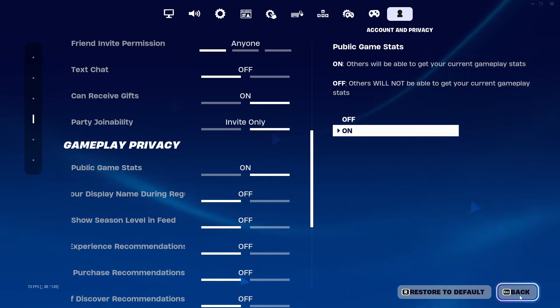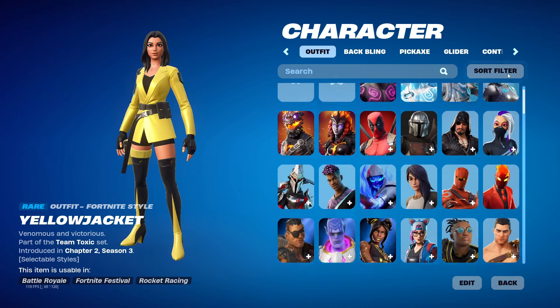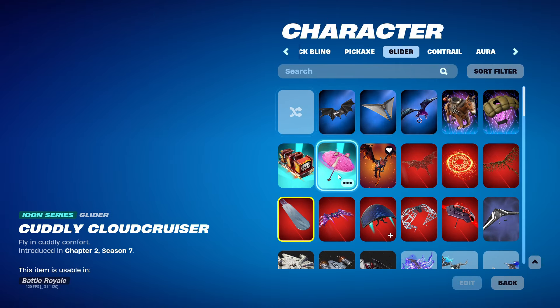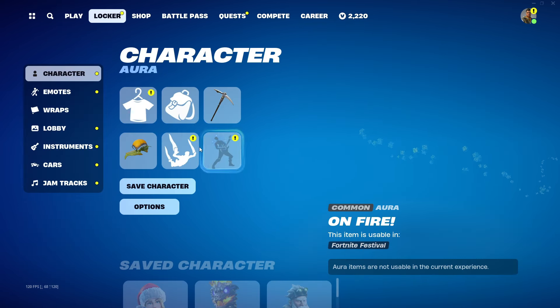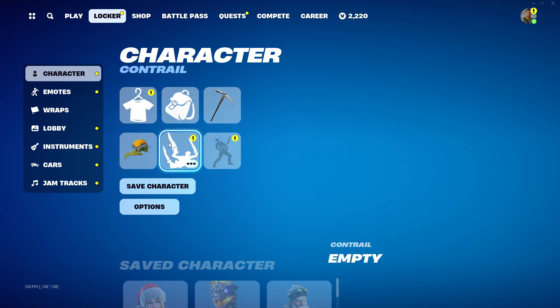Once you've done that, hit Apply and back out of the Settings menu. Now go straight into the Locker and make sure everything is set to default — your skin, back bling, pickaxe, glider, and trail. Make everything the default option on your main menu.